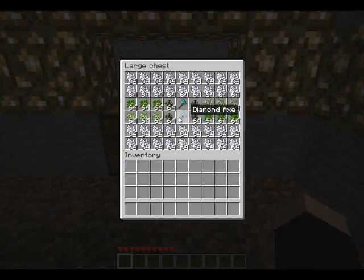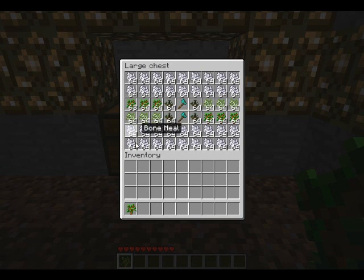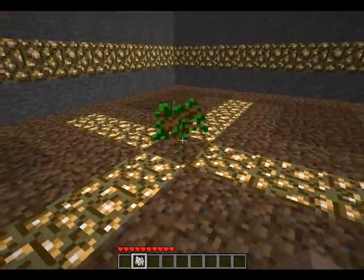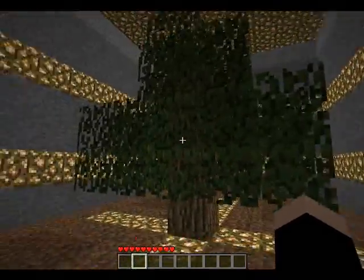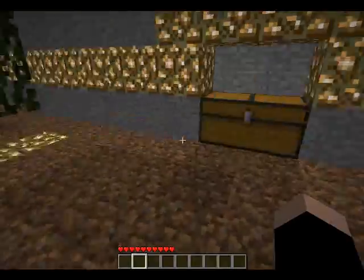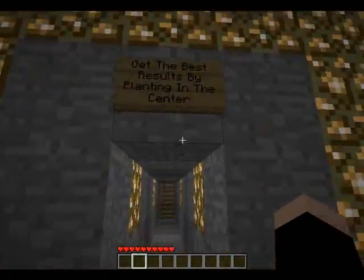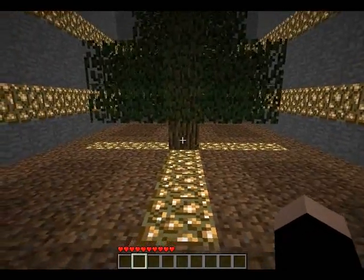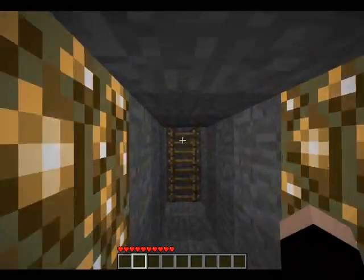All you do is take a sapling and a piece of bone meal, plant it, put that on, and voila — you got a tree. You can cut it down, get the wood out of it, plant more saplings and stuff. You get the best results by planting right in that spot where I just did. I'll clean that up later.